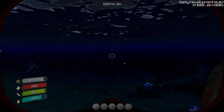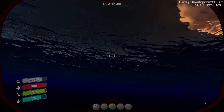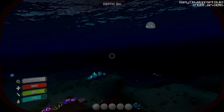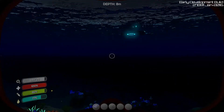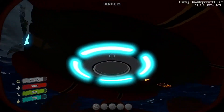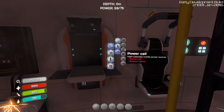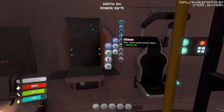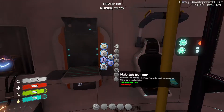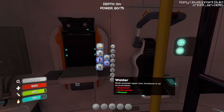I wish I would have got a battery to start off with, even though the computer chip is useful. A battery is a need regardless of how far into the game you are. Batteries can also be turned into power cells, which power the generators, the submarines, and the larger submarine. The habitat builder requires one computer chip — which I started with, thank goodness — and a battery, so I need some copper.